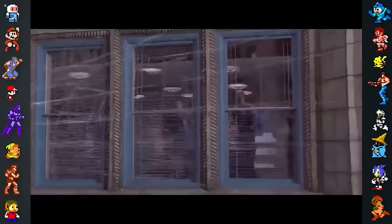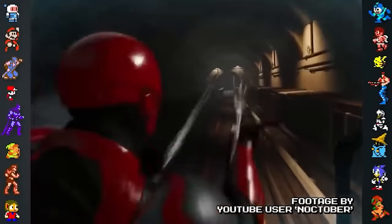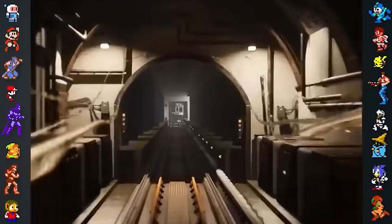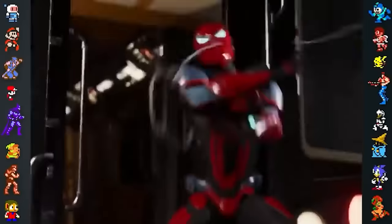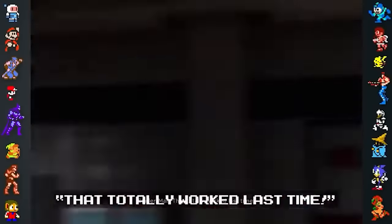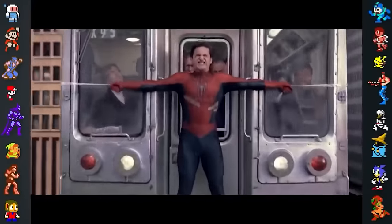Although far more subtle, there are also references to even older Marvel movies. At one point in the game, Spider-Man tries to stop a runaway subway train, just like Tobey Maguire did in 2004's Spider-Man 2. However, when his web line snaps, Spidey quips "That totally worked last time," directly referring to the iconic scene from Sam Raimi's movie.